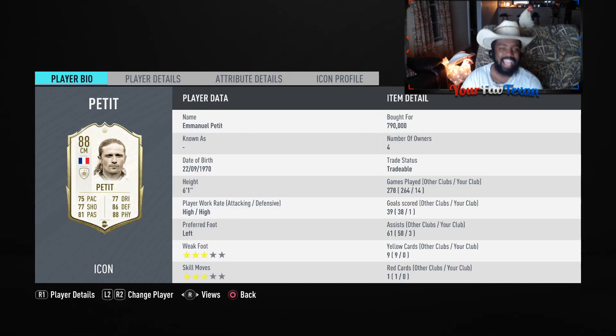Emmanuel Petit, he's six foot one. That's fantastic height for a CDM. Y'all always hear me talk about yin and yang — with your strikers, if you're playing two-striker formations, or if you're playing two CDM formations, having a short CDM and a tall CDM, having a tall striker and a short striker. For me, I think the balance is perfect.